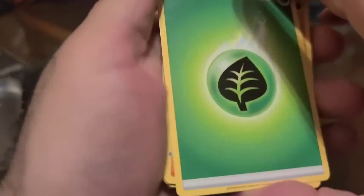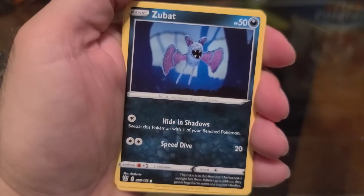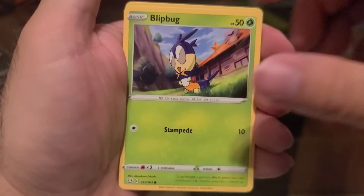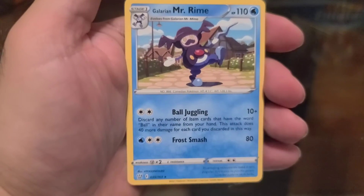Second pack of Battle Styles coming in — two packs left this morning. Grass again. Gliscor, Bruno, Mustard, Zubat, Cubone, Frillish, Blipbug, Rolycoly, Gliscor again, and Galarian Mr. Rime from our Battle Styles.